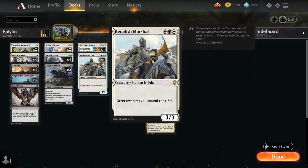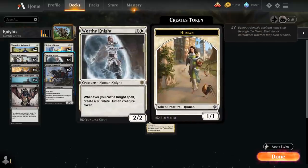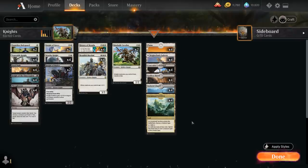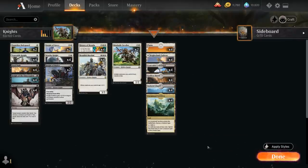We also get to play Benalish Marshal, a triple-white 3-drop giving other creatures we control +1/+1, which synergizes nicely with the Human tokens from Worthy Knight. We can still cast it thanks to the mana base in Historic, giving us all these dual lands that both make black mana and white mana.